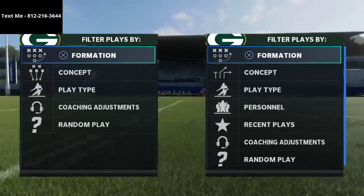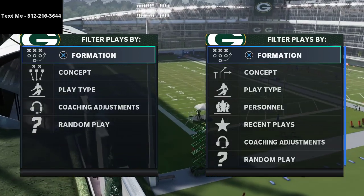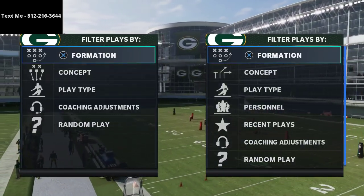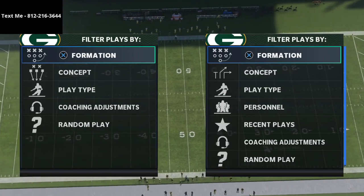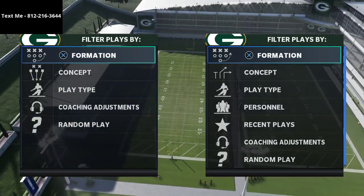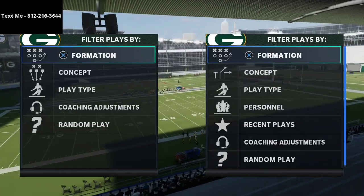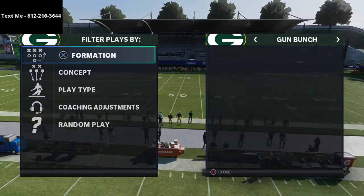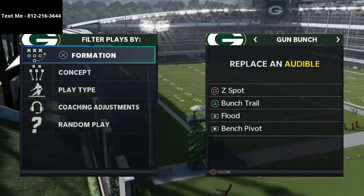I wanted to do a different type of video. I've been practicing a lot, labbing some of the new pads and the way new defenses work, testing out some match coverage. I wanted to do a video on that and talk about two or three specific coverages I think could be very good against the meta. The meta is what most people run - the most effective tactics available, like trips tight end and gun bunch. I've got the Raiders playbook booted up here with all the meta stuff: gun bunch, Z spot, bunch trail, flood, and bench pivot.